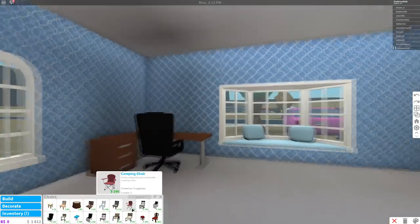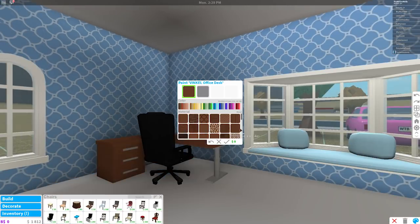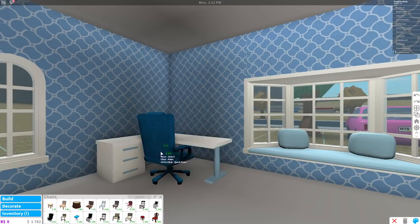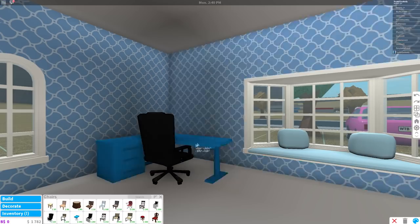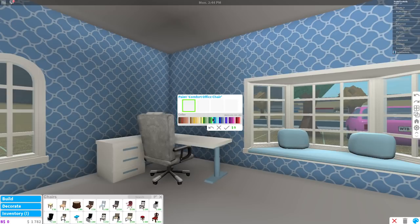Now I'm gonna paint my mom's desk because I don't like that color and I don't think she'll like it either. White — check! And then her chair could be this blue color. It's coloring the wrong thing — oops, the chair should be blue. I'm trying to pick out a good blue for it. I cannot find the color blue I want... there, perfect!